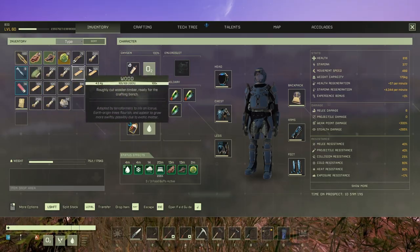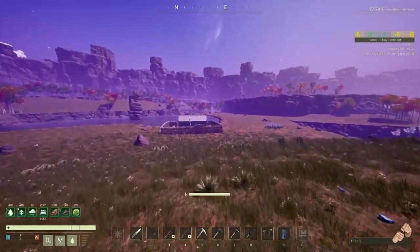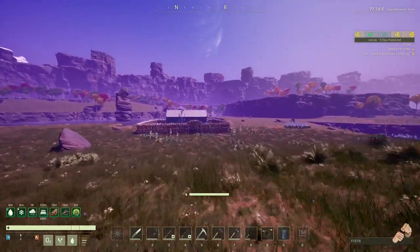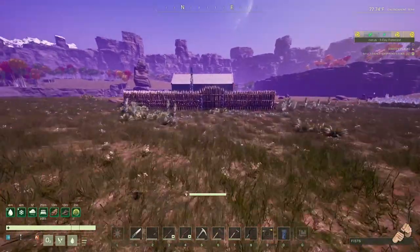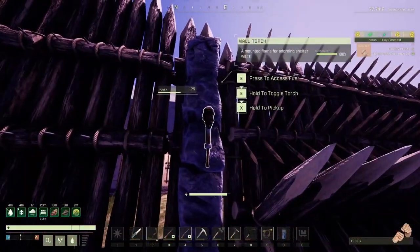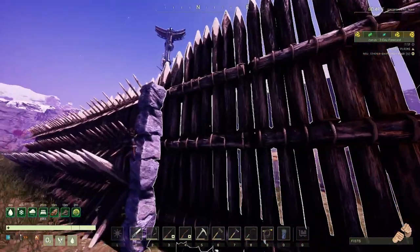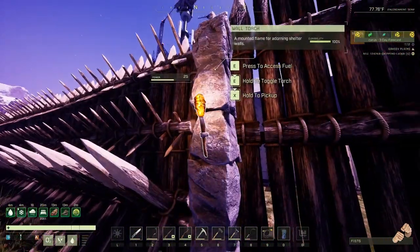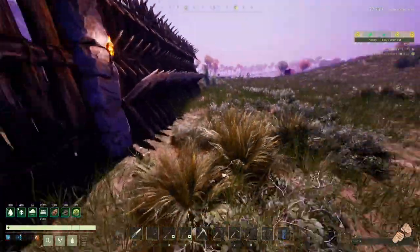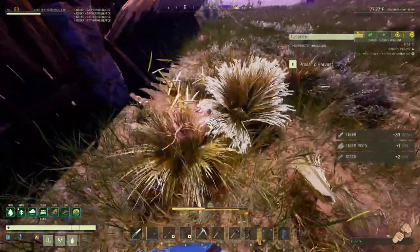I was just out here grabbing some wood and some stone. As you can see, I've kind of enlarged that base. I'm putting here a couple of torches for the night. I don't know why they're not on, because I left them on — probably they turned off. But this way it'll be easier for me to see at night. These guys are still coming back in here, it's just outstanding.